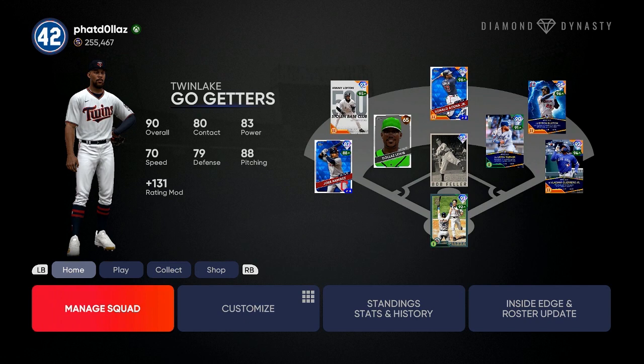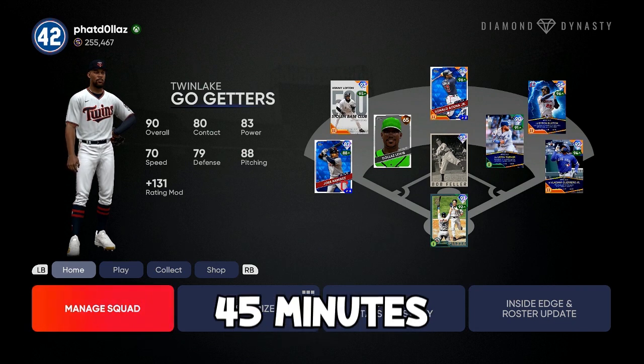The first method is pretty well known in the community — that's the Road to the Show glitch. Using the Road to the Show glitch, if you make two or three different players, grind them up to diamonds, sell the perks, and do all the missions, you can easily make between 200,000 and 400,000 stubs — that's enough to buy Trout. What I do is before I go to sleep every single day, I flip some cards for about 30 to 45 minutes.